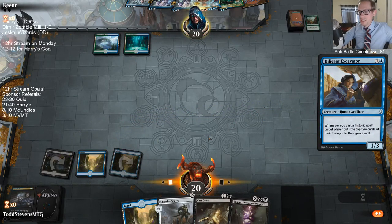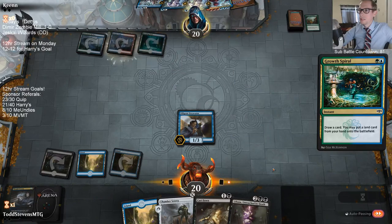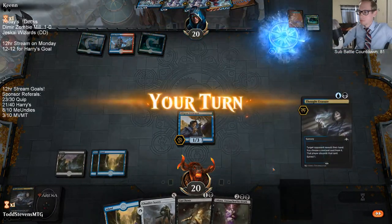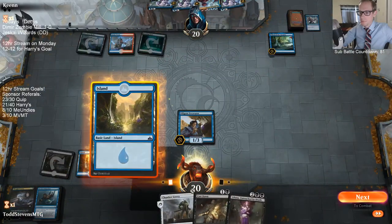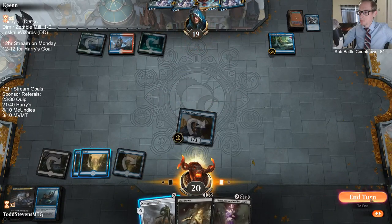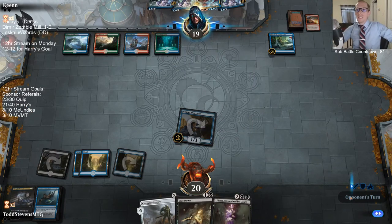Liliana — great draw. We need a second black source and we need Arcane Adaptation. No land, no land, no land — dang. Oh, there's the Adaptation! All I need is a second black source underneath that Adaptation and the game is over. Obviously our opponent could find a counterspell though.